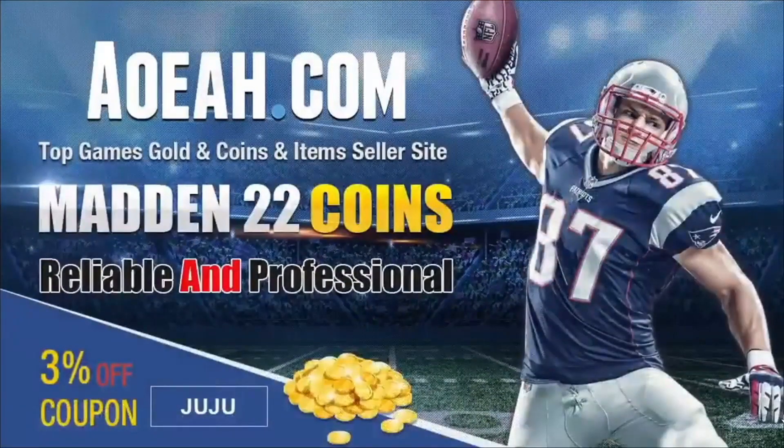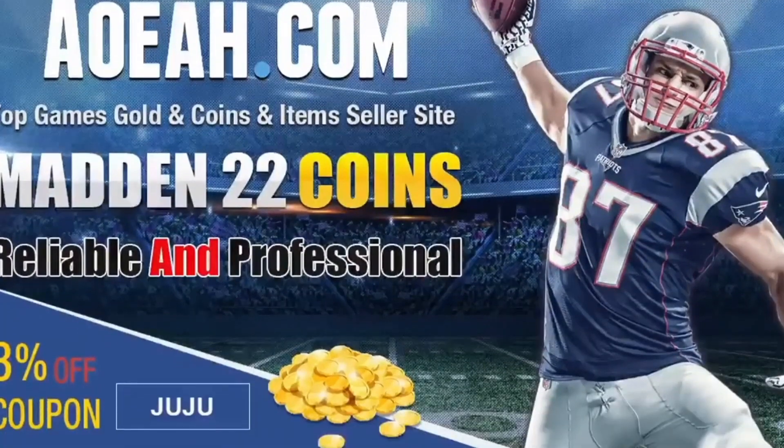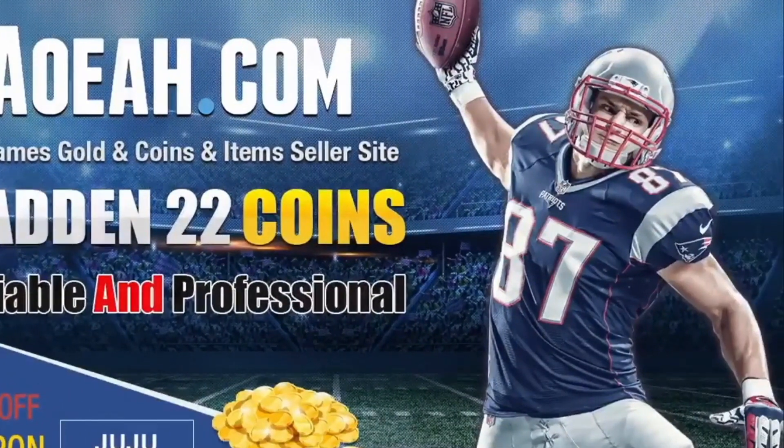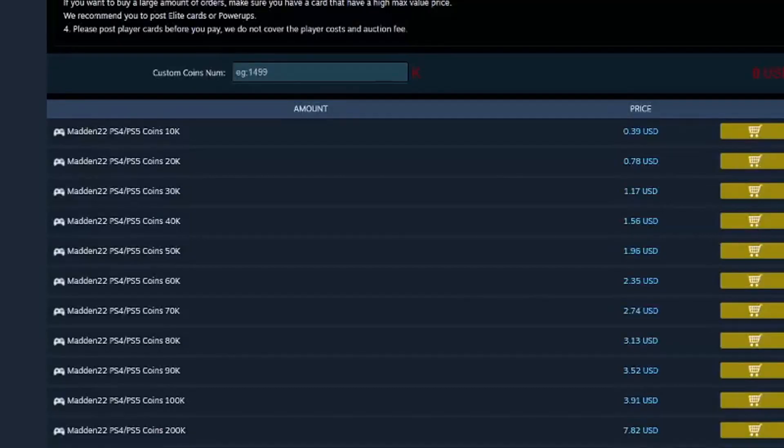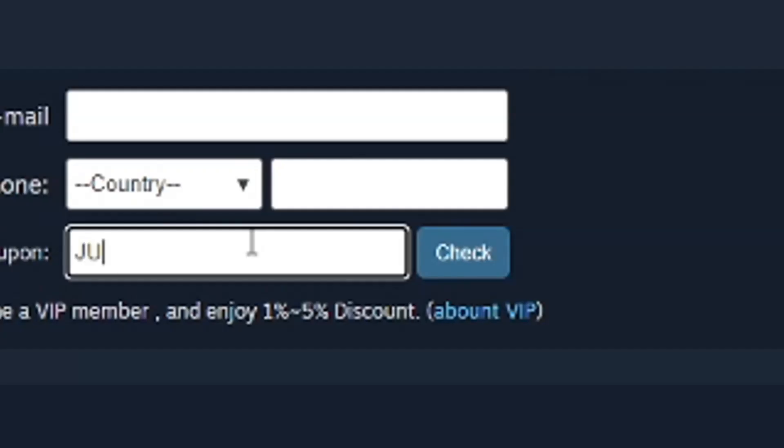Boys, let me put y'all on real quick. If you need coins to build that god squad or max out that theme team, go check out my new sponsor aoeah.com for the absolute cheapest coins on the market with super fast and safe delivery. Don't forget to use code 'juju' — that's going to save you an extra three percent off at checkout. The link will be down below in the description.